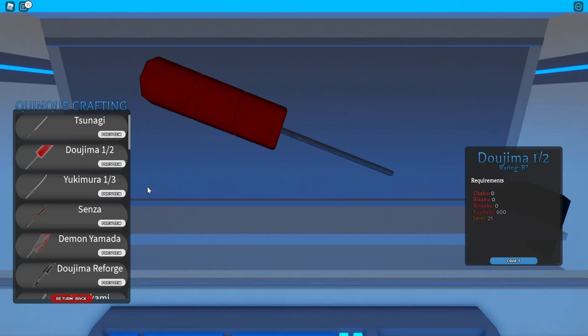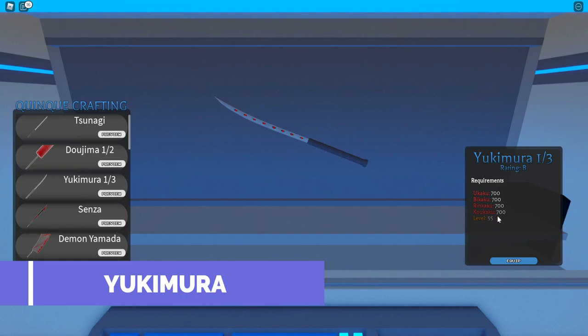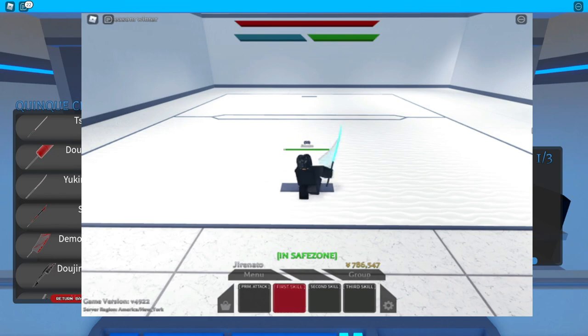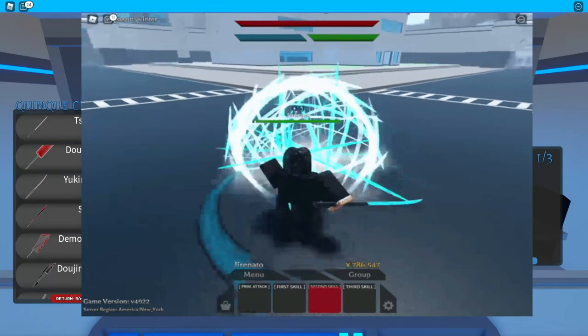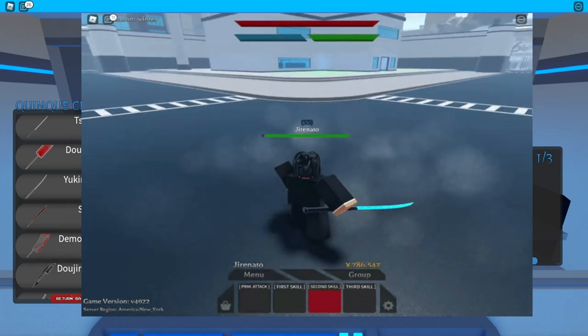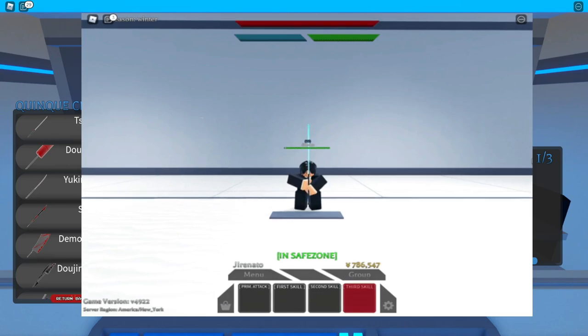Let's proceed to the next weapon — the Yukimura. To craft it, you need all of the materials, 700. The first skill is just a normal slash with a nice range. The second skill is a lot of slashes that form a circle. The third one is a bop that will increase your damage.